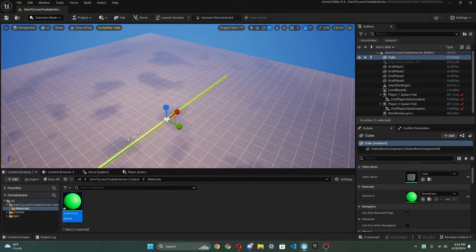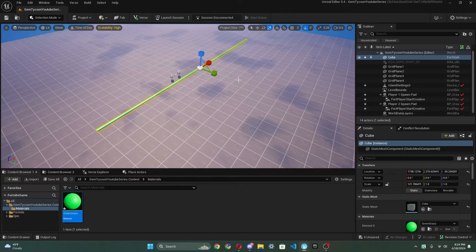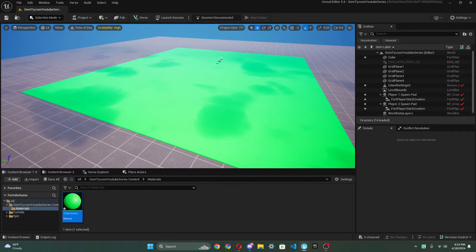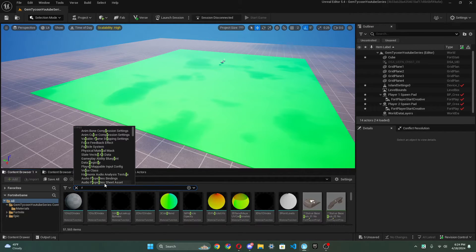Now I'm gonna scale this to be a good size for our map. We're gonna have to move the island settings — hold shift, click, and move them up for now. I'm gonna select the floor again and make it wider. There we go, we have a base for our map. What I want is a road and then little plots all across — about six plots.